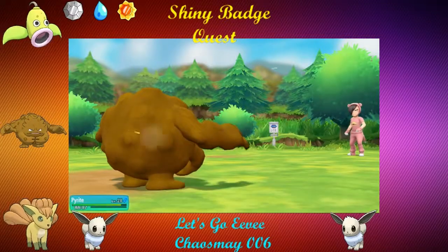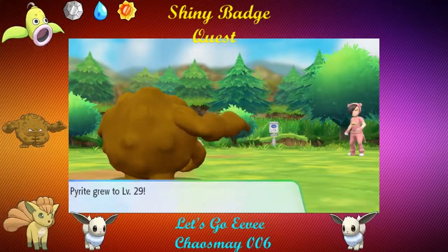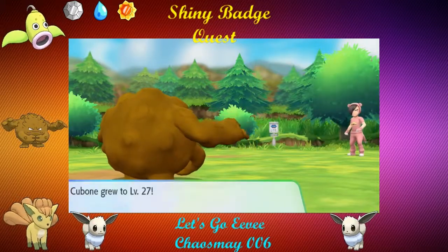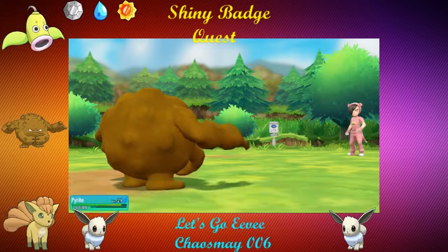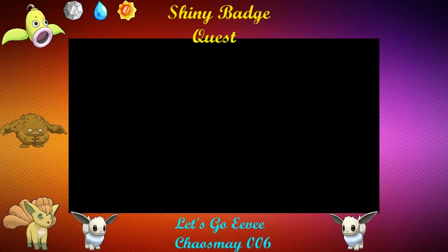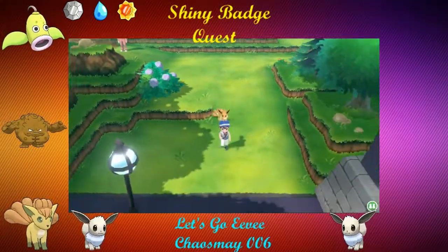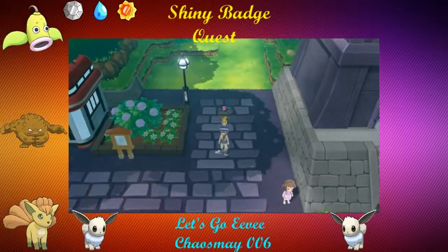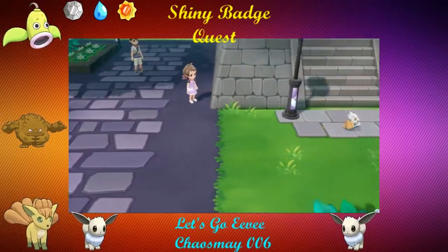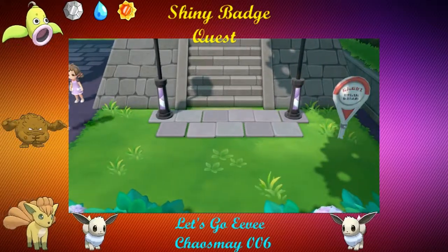Let's go. Pyrite's level 29. At level 31 it learns Earthquake, which is fun to know in this game anyway. I don't need that — it learns it at level 31 as a Golem too. Not worried at all. This should be Lavender Town. There's a Cubone. I believe our rival is there. Yes, I need to go in there.